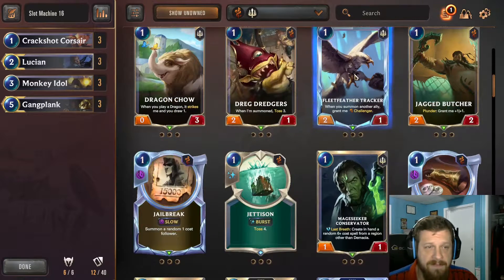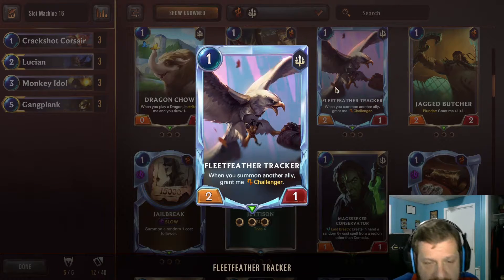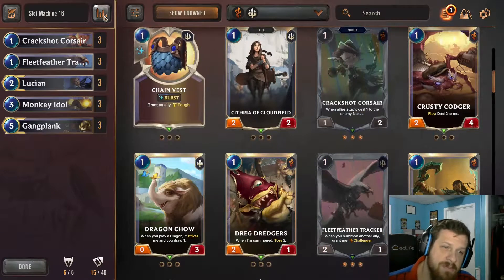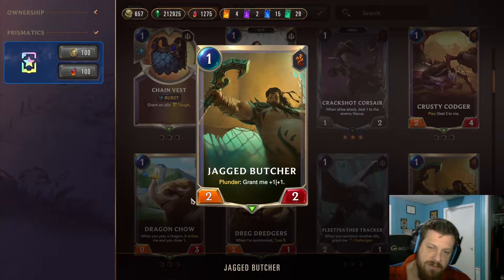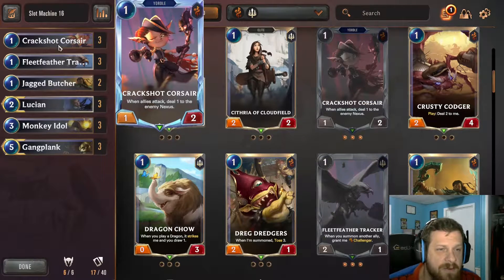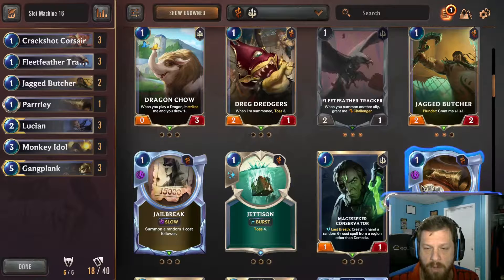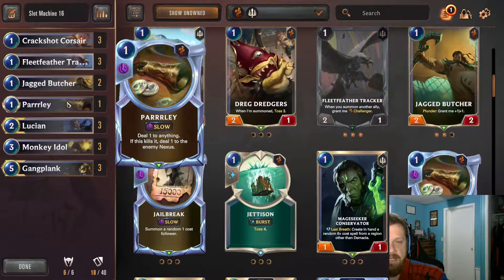Crackshot Corsair is a one-mana one-two: when allies attack, it deals one damage to the enemy nexus as a skill, contributing towards Gangplank's level-up with each rally. Fleet Feather Tracker is a must — a one-mana two-one that grants challenger when you summon another ally. Jagged Butcher is a one-mana two-two that gets plus one plus one if you've plundered. We've got a strong curve of one-drops for an aggressive early game.